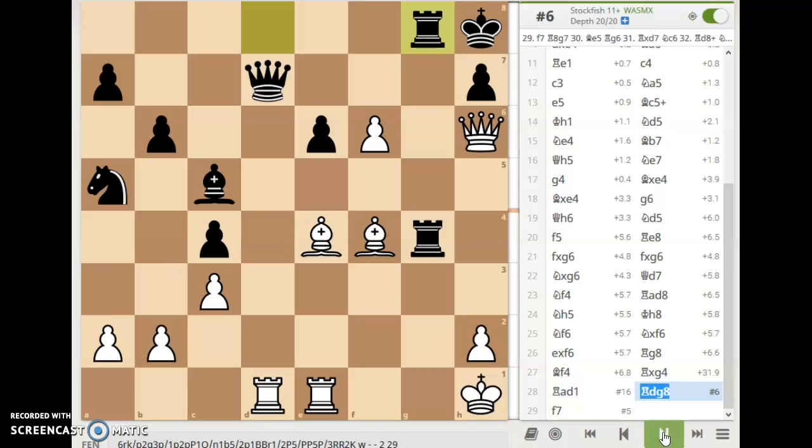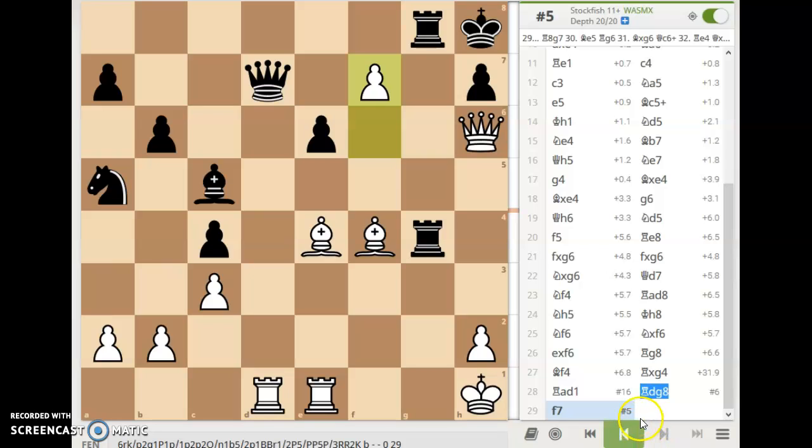That's not what Fischer played — he didn't take the queen. He played f7, and that's the end of the game. Black resigned. It's just too much. According to Stockfish, white's got mate on f5. There are just too many threats — the attack is unstoppable. This is a really cool game to go over. A great opening for most chess players, the King's Indian Attack, and one of the great chess players of all time — Bobby Fischer. Hope you enjoyed this, and it inspires you to play some cool attacking chess. Thanks, and we'll see you next time. Bye!